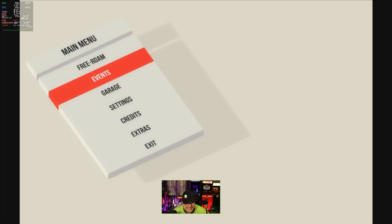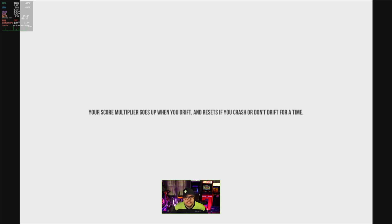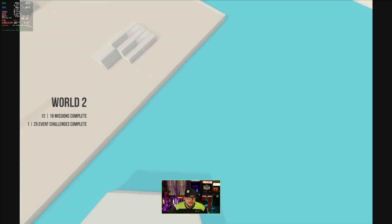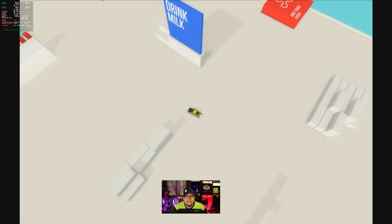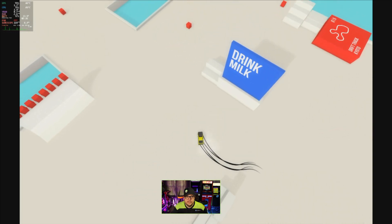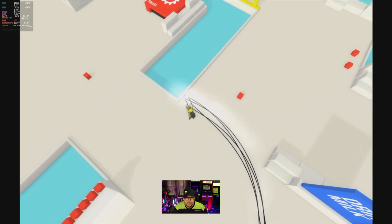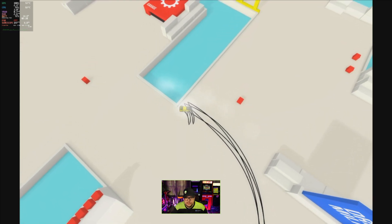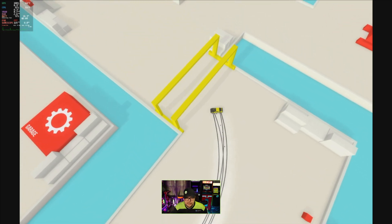I thought this had like a 30 frame cap on it. What is this game doing? We got free roam — this is just a fun casual game. I bought this on sale a really long time ago, I enjoy the crap out of it. Did they update my device? Because this is outputting at 140 frames per second right now. We're still at 124 frames. So here we go — you just drive around in your little car and it's very choppy, not gonna lie.